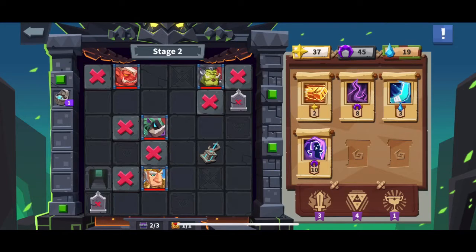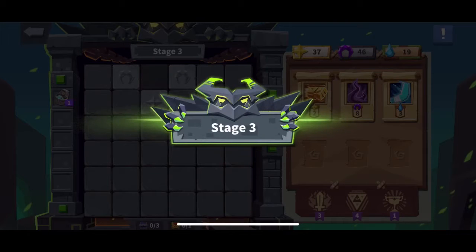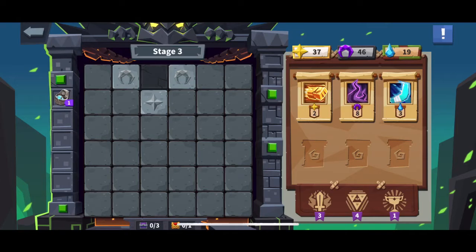You can either use this to go to the next floor, or if you get lucky the door will be right here. Just go to the next floor — boom, Stage 3. Like I said it's a golden run, which means six stages.